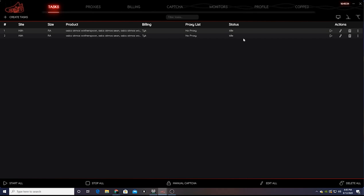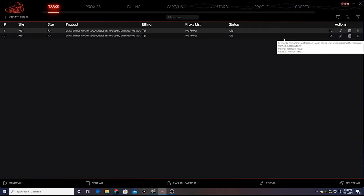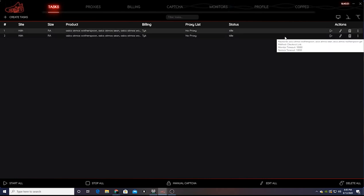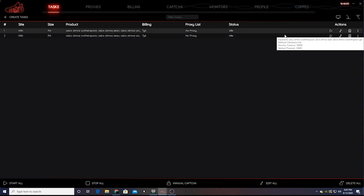So you have two tasks. This one — the anti-bot task — is going to attempt to check out all the way via bot. This one — the checkout link task — will get almost to the end of checkout and then send you the checkout link so you can patch things up and finish manually. This is just a backup method in case your proxy gets blocked or the anti-bot is too strong and the bot can't handle it.